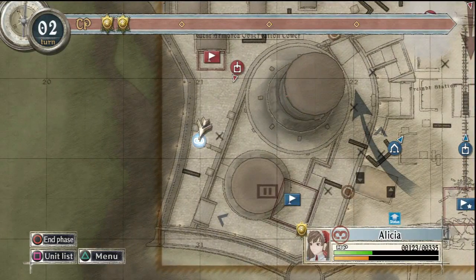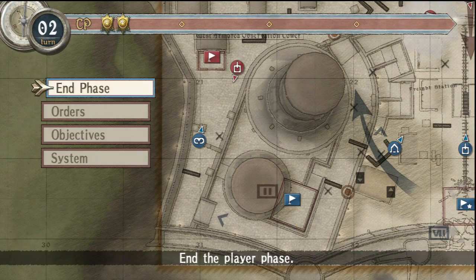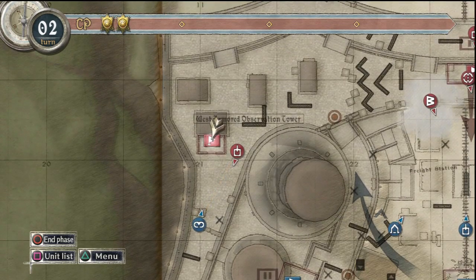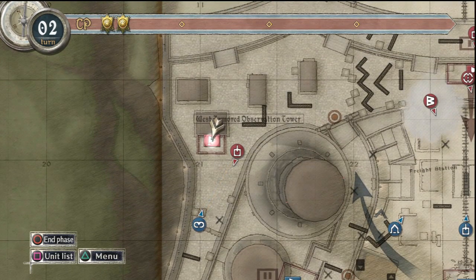Her job is to capture this while being shot at by a tank destroyer. Sounds like fun, right? She's got the defense boost and two CP to do it — she can actually make it in one. Once we capture this base, we will be calling Rosie from it, so she's there by our third turn.